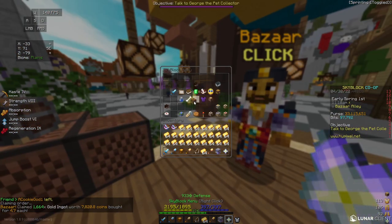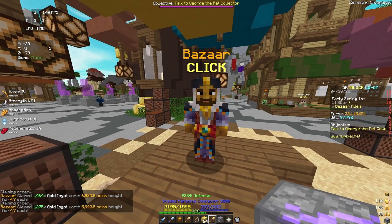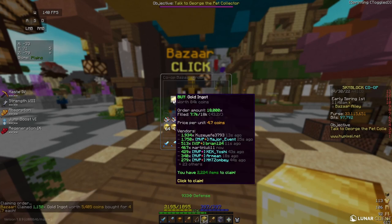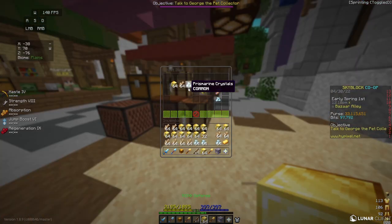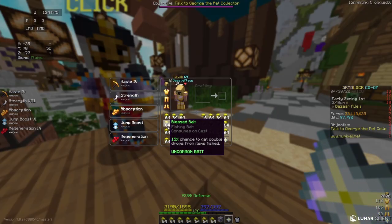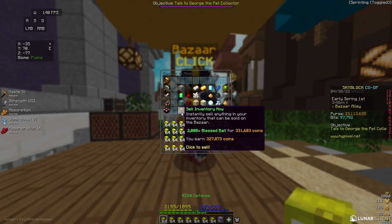As my gold ingots are starting to fill, I can start to take them out of the bazaar and start crafting them into blocks of gold. Similarly to our blaze powder, we can do this easier by putting a block of gold inside of our personal compactor and taking out the rest of our ingots. Once our prismarine crystals and raw fish are starting to fill and our blocks of gold have been crafted, we can craft all three of them together to craft blessed bait. Once all 2,000 of my blessed bait has been crafted, I can take it back to the bazaar and sell it for 327,000 coins.